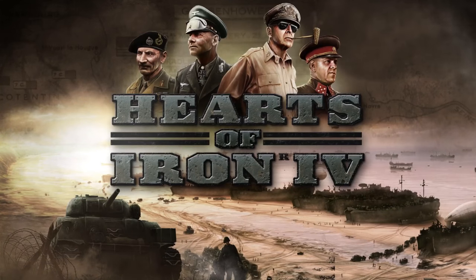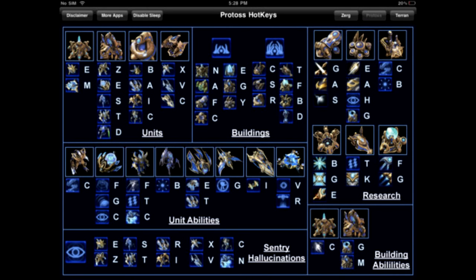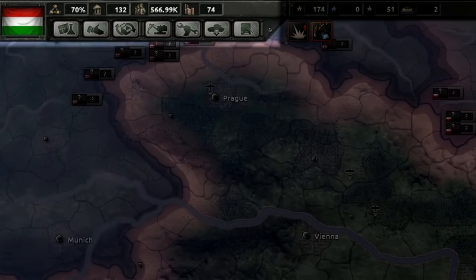Hotkeys are incredibly important in any real-time game, especially one you're playing online in multiplayer, but they can also make your single-player experience significantly more efficient. Let's start in the top left corner of the screen where you can see several buttons.